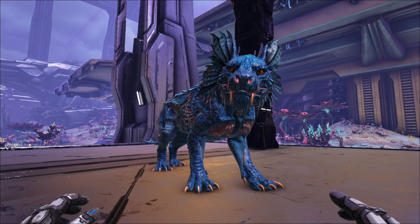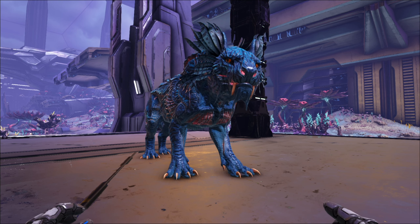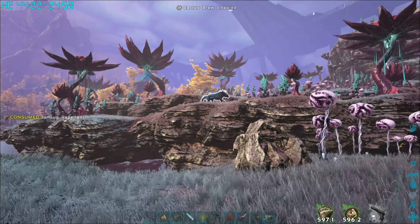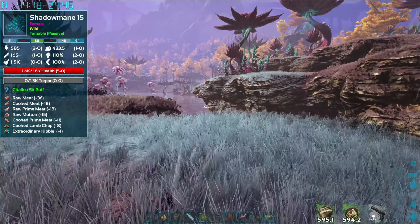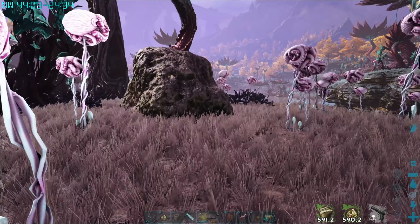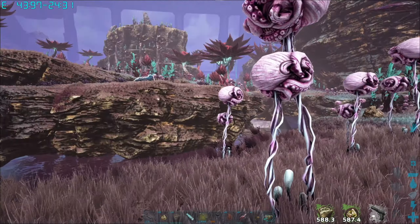Predominantly you want to find them when they're laying down — that's how you're going to tame them. Get all that stuff together, find yourself a Shadow Mane, and we'll get into it. We've got a level 15 here, and I'm currently using cactus broth and bug repellent mainly because there's a lot of stuff out here that wants to kill you.